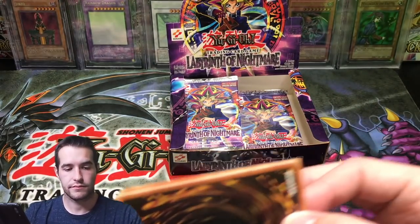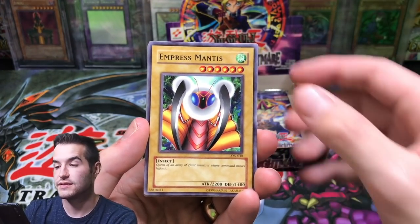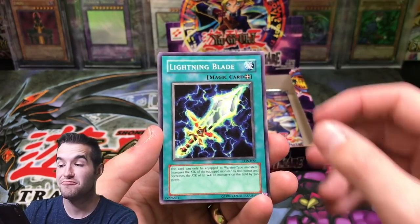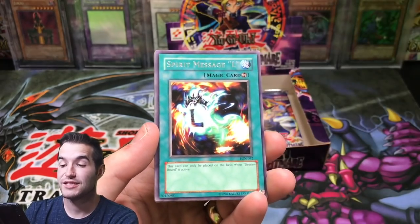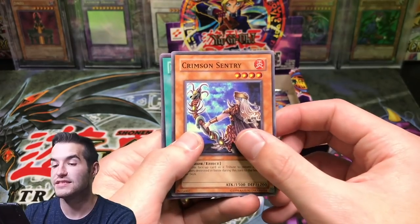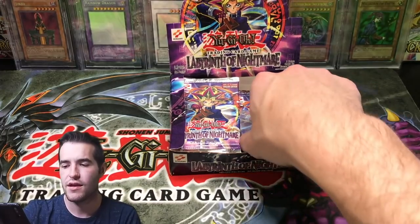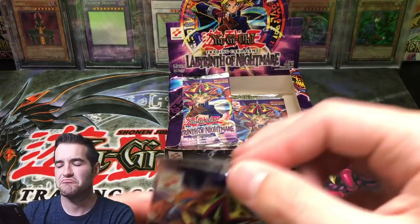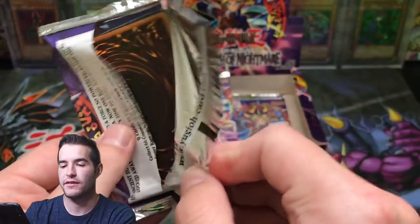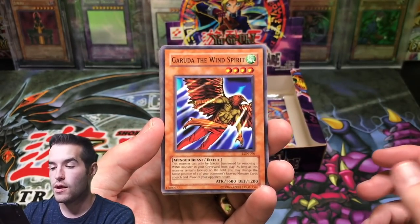Next pack. St. Joan, Empress Mantis, Spirit of Flames, Lightning Blade again, Spirit Message L — so we're getting some Spirit Messages, those are cool rares — Flying Fish, Crimson Sentry, Miracle Dig, and Lightning Conger. I'm trying to think if there's any good commons and rares in here, and I'm not really thinking of any — not like crazy good meta-wise anymore, like Upstart Goblin from MRL or Manju from IOC, something like that.